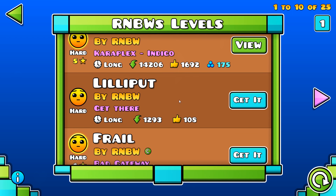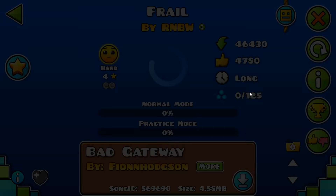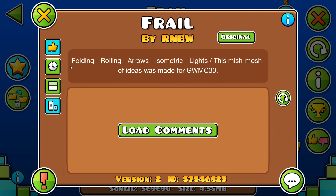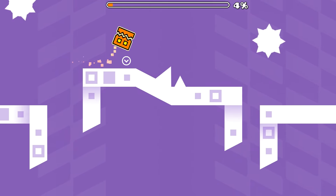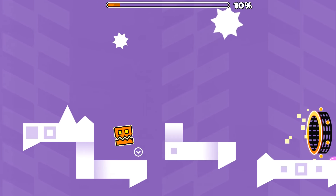Lilliput is a 100-object level, so I'm going to skip over that because it won't be nearly as engaging as the rest of them. Frail stands for Folding, Rolling, Arrows, Isometric, and Light. So there are going to be five parts in this level, all built around a theme based on the letter of the name. Starting with F — we've got Folding. See, the blocks like shapeshift. That's so cool.